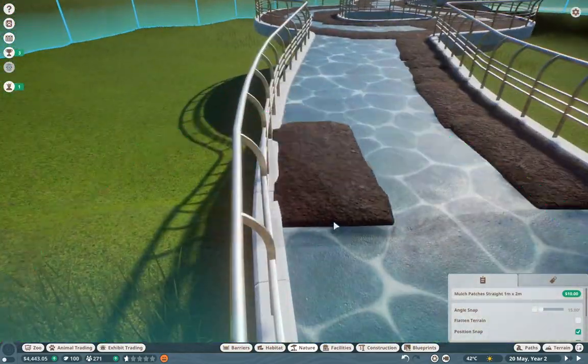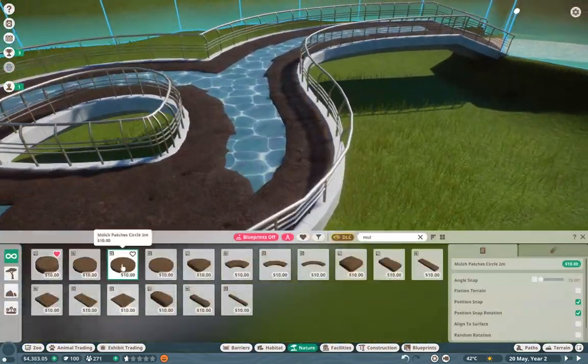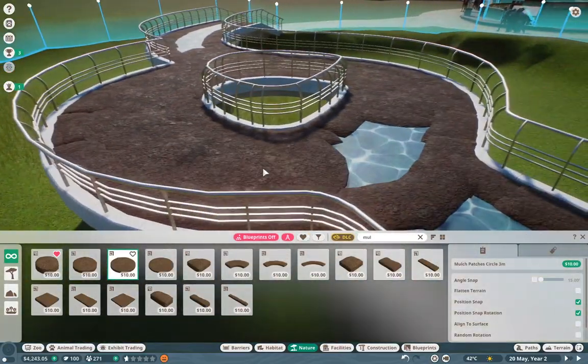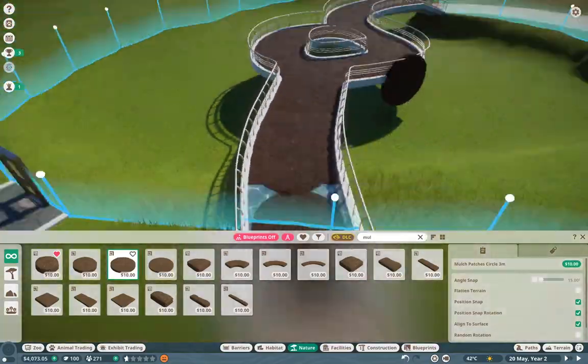Here we are working on the elevated pathway and this is the only way you can actually view the koalas, which you normally wouldn't have something like this in a real zoo. But it's my zoo, it's my franchise mode.